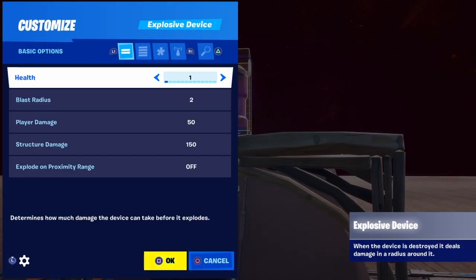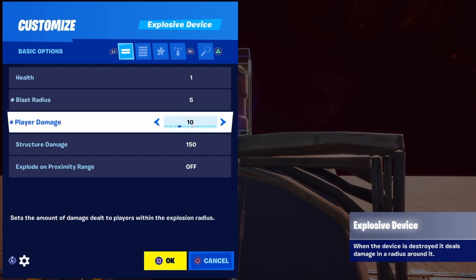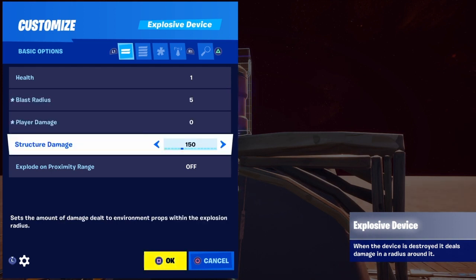On top of here I'm going to put my explosive device, then hit square to customize it. Health is irrelevant for what we're doing — leaving it at one. Blast radius we're going to say five tiles — that means five tiles just like I showed you at the beginning. Every tile in a build battle should eventually come back to the ramp, so you don't really need more than five. Player damage: set to zero — you don't want it to damage players when clearing the builds. Structure damage: I'll put 300 so it destroys even metal builds.